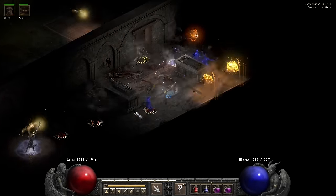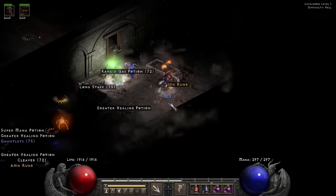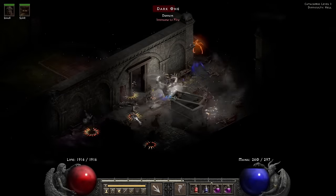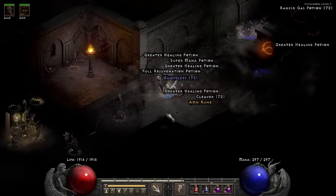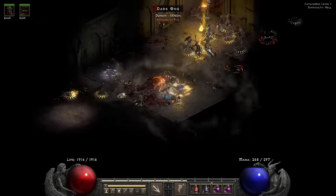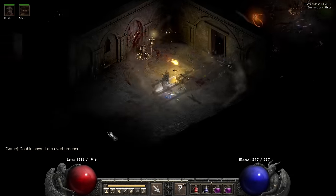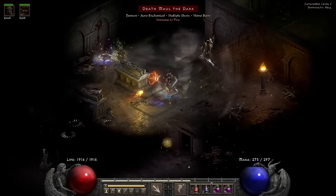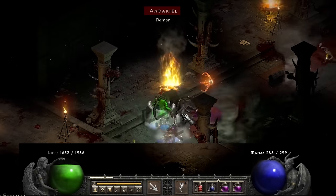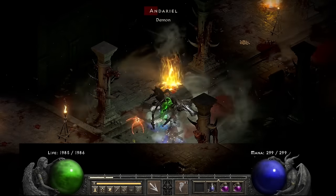In the Catacombs Level 1 we have a Might aura, Concentration aura, Curse, and Holy Freeze — we've got it all. I'm very glad I respecced into Tornado because all of this is fire-immune. Blessed Aim and Might together are very dangerous — things hit hard. I'm looking for where the Might aura is coming from, find it, kill the source, then kill the Blessed Aim source. I go ahead and head towards Hell Andariel, who even with 2K life hits pretty hard. Luckily my Oak Sage survives. She drops me nothing.